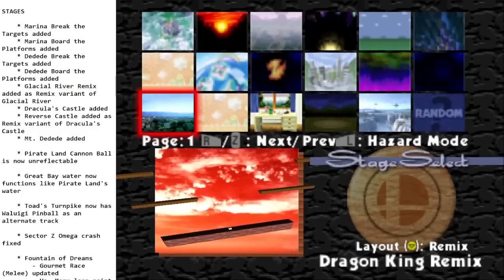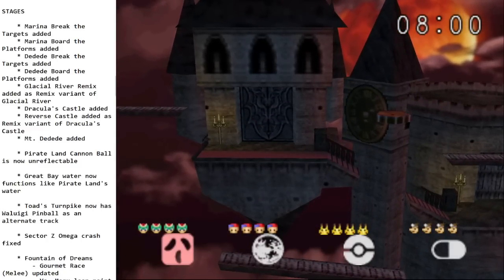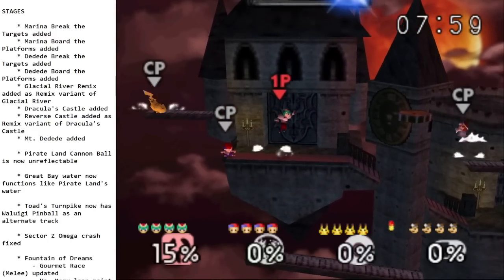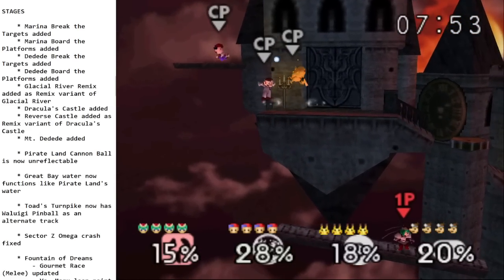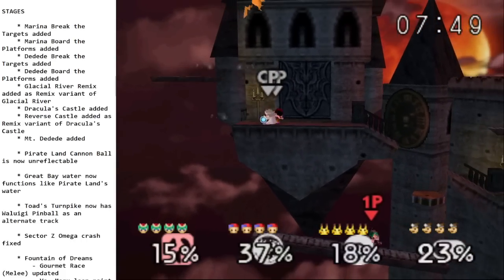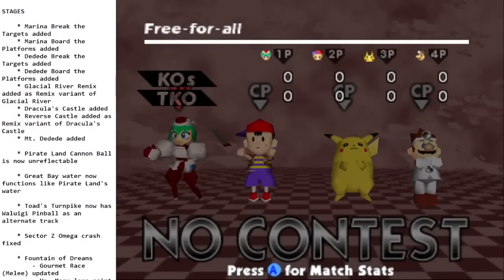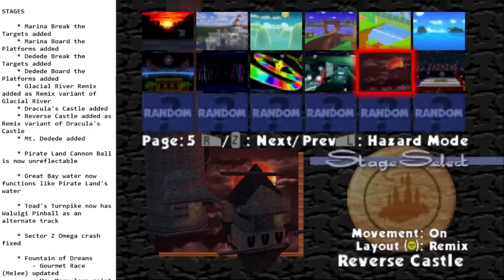We got a remixed version of Dragon King. We also have brand new stages: Dracula's Castle from Castlevania — it's really cool looking, huge, with definite temple vibes and a fight pit. And there's also a remixed version of it where the entire thing is flipped upside down, with new clippings, new ledges to grab.